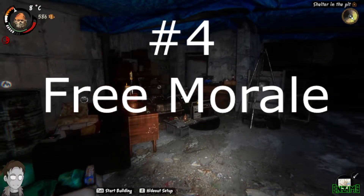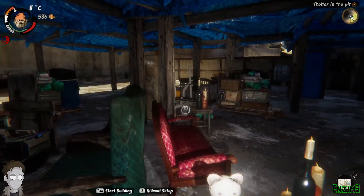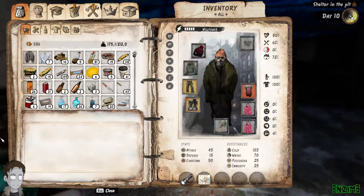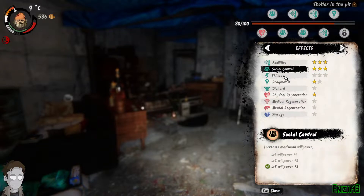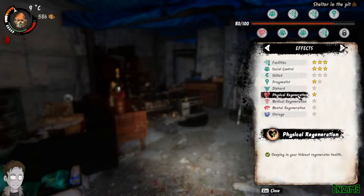Next tip is gonna be free morale. A lot of guides recommend your camp perks — specifically the illness goes down while you sleep and the morale goes up while you sleep in your camp. In my opinion these two are terrible perks. My illness never goes up — your illness goes down automatically, I never even need antibiotics — but my morale goes down all the time.